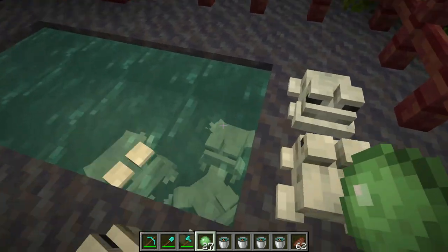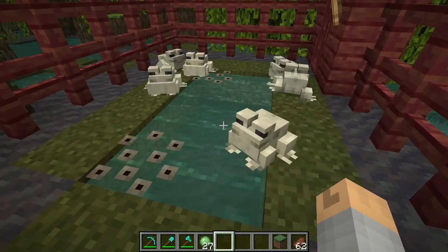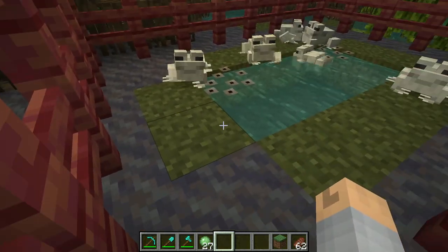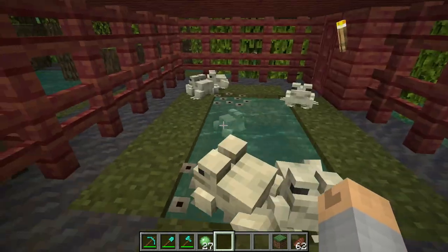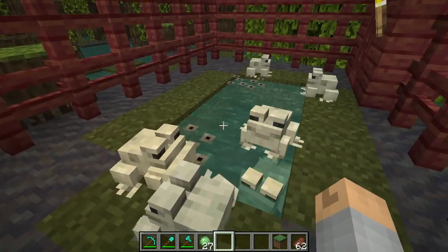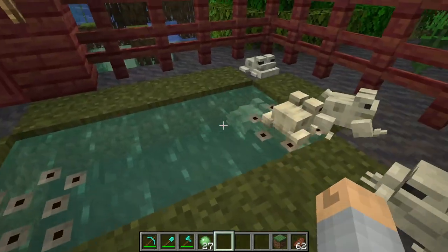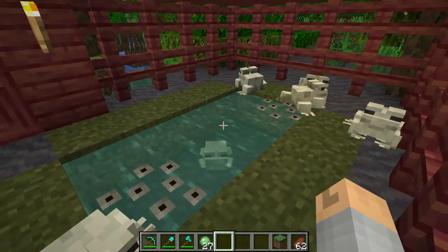Once the frogs are grown, breed them again and get more frog spawn. According to all the literature I could find, frogs should lay their spawn on any water block that has air above it. I'm not sure why they wouldn't lay spawn when there was mud around the water, but the minute I put dirt down the frogs laid their spawn. So at this time it looks like you need dirt — or blocks other than mud — around the water to get frog spawn. I don't know if that's a bug, but that's how it worked for me. Let me know in the comments if you got them to spawn with mud around them.